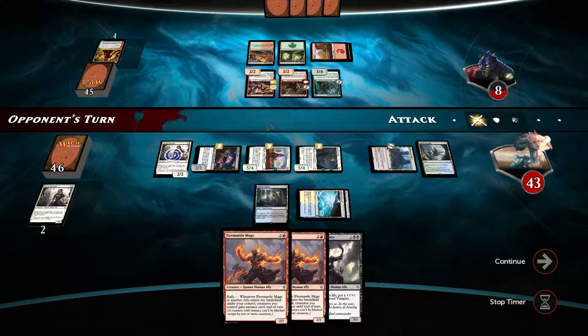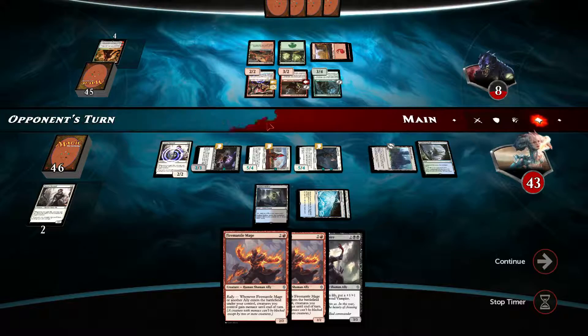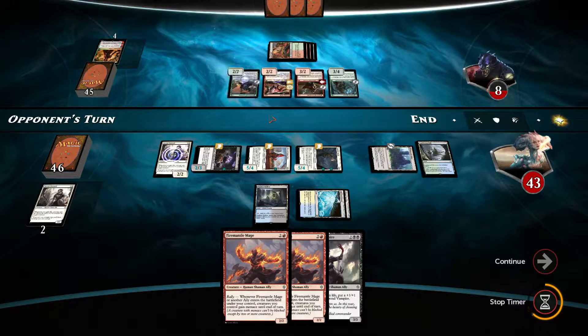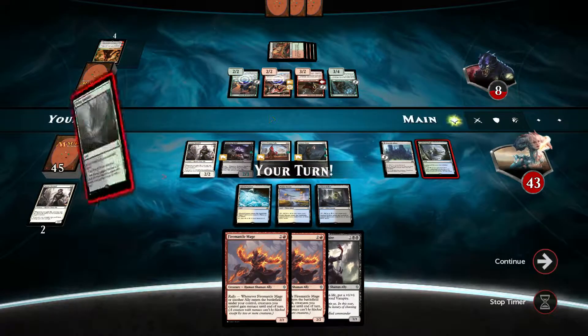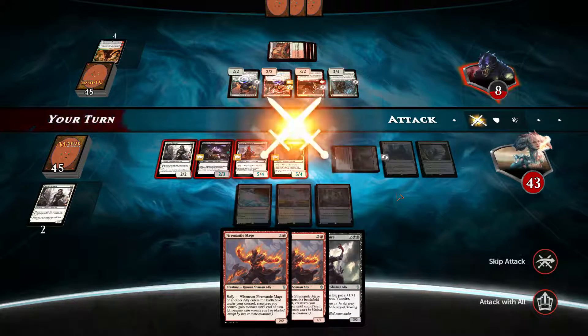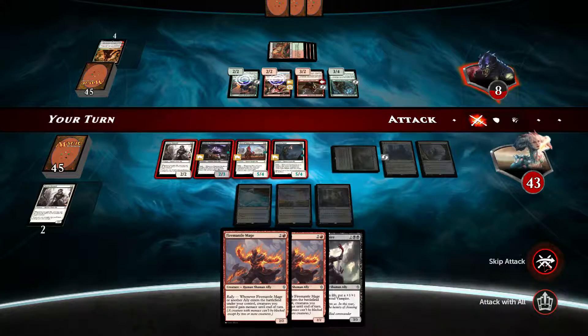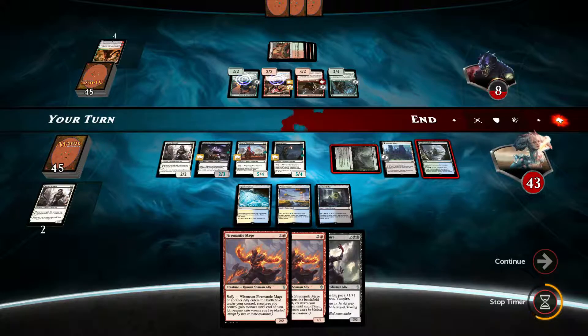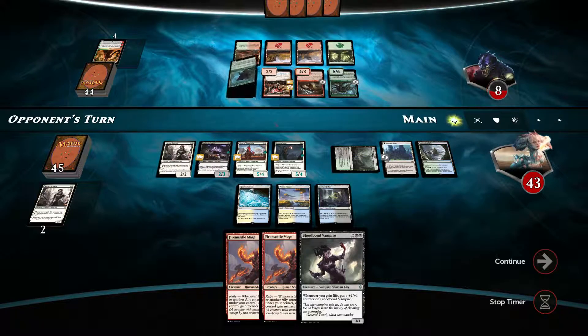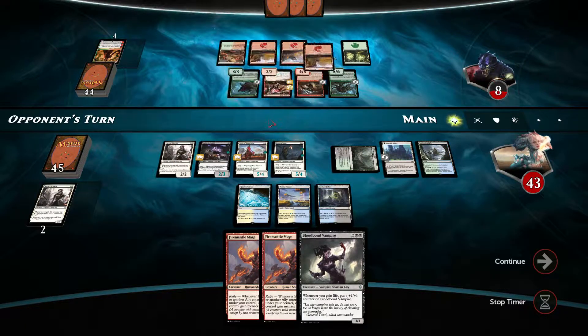It doesn't matter — we win either way. Passes the turn. We play this. Let's skip the attack — the Werewolf will be transformed unfortunately, but I have to do this. Well, this just means I can play Bloodborne Vampire next turn, so that's good. One, two, three, four — and then Cluster Healer. Put tokens — they will get transformed.